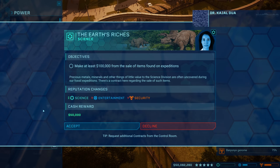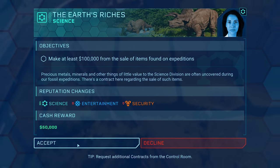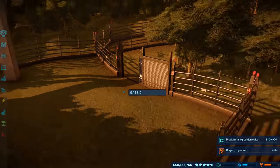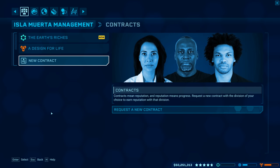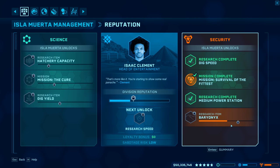New medium power station — here's our chance to earn some. The contract says make at least 100,000 from the sale of items found on expedition. That's perfect, especially since we need to get the science division up in reputation. We've been doing entertainment and security lately. Science sabotage risk is high — interesting. And there's a baryonyx genome research item we need a higher security division rating to unlock.